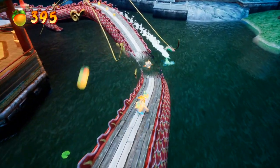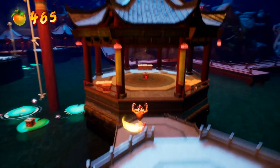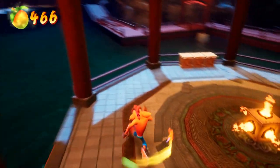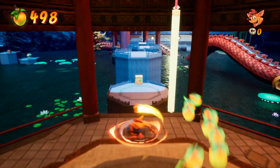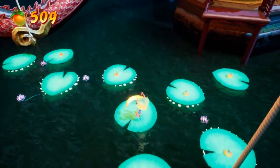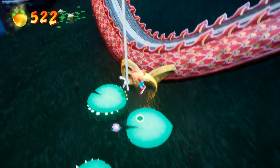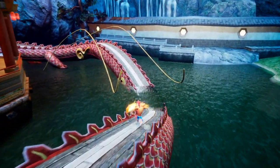A fun part of the stage is getting on top of the Metal Dragon, which is nice. There are a whole lot of Aku-Aku crates, which is surprising because in the main game it's very uncommon — I think maybe three stages where you can get three sets of Aku-Aku masks. I feel like there are more checkpoints than Aku-Aku crates, probably because Crash 4 is harder than the previous Crash games.